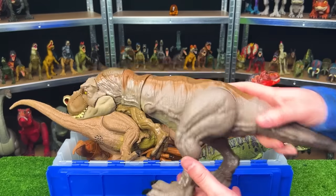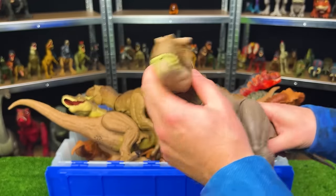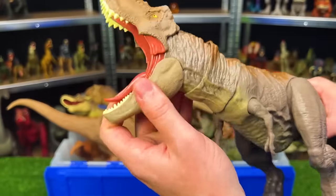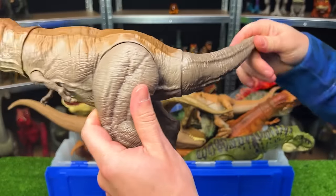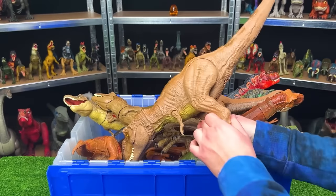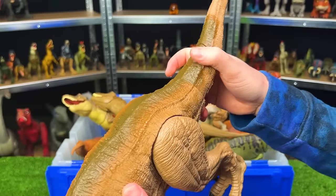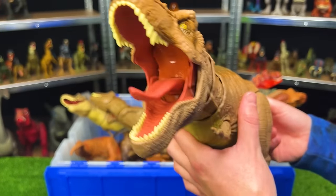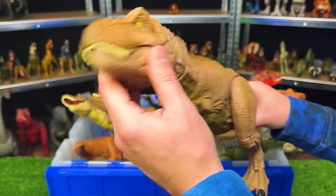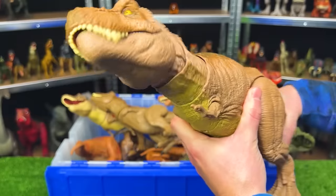Over here, we've got a darker gray colored T-Rex with some brown on the top, also by Jurassic World. You can twist the neck around, open the jaw with a button on top, swivel the tail, and move the legs as well. I think this one is bigger than the rest of them. This T-Rex has one of my favorite functions — it's battery operated, so when you press the button on its tail, it opens its mouth and shakes. You can also move the tail around to swing its neck to look around.